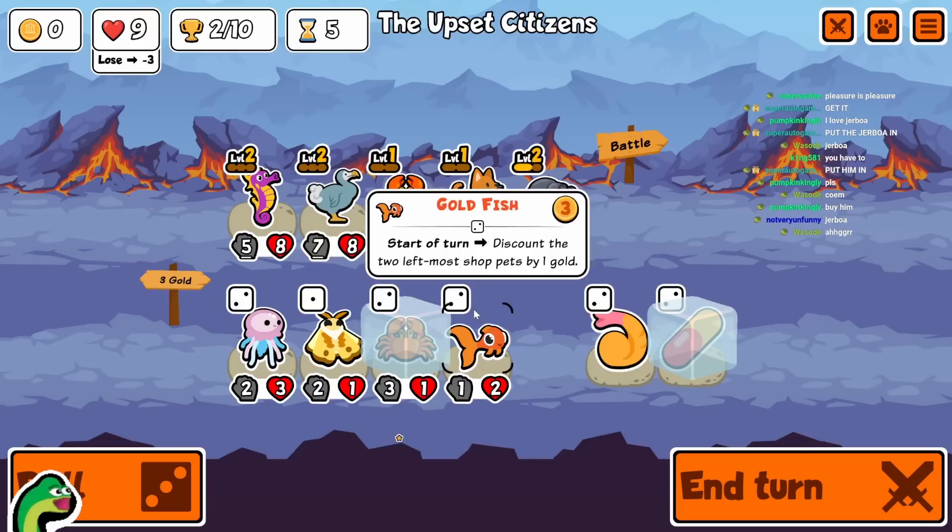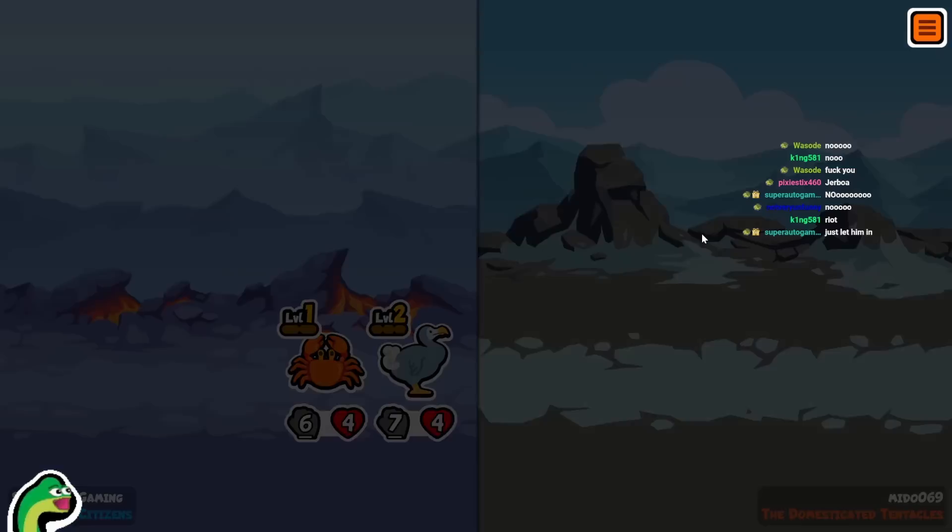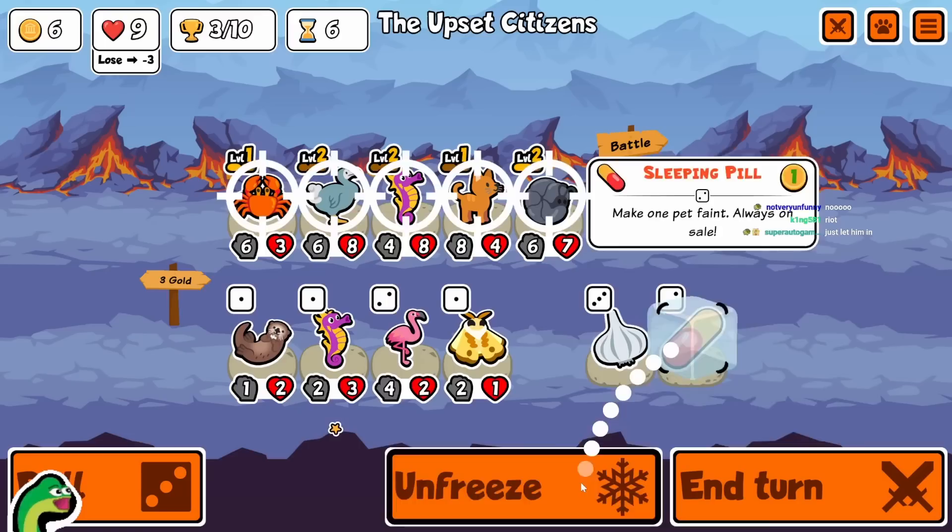We could maybe go for a level three Pill Bug — why not? We could do this. We are not buying Jerboa. Everyone's like 'I hate you, fuck you.' We're not buying Jerboa — I just told you, this is the copycat build! How many times do we have to go over this? I just explained what we're doing. Let's get a Garlic.